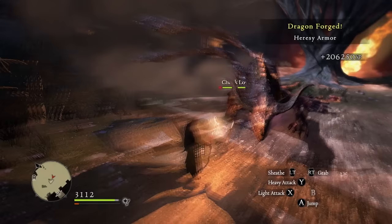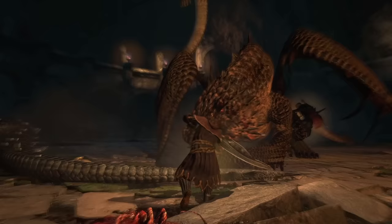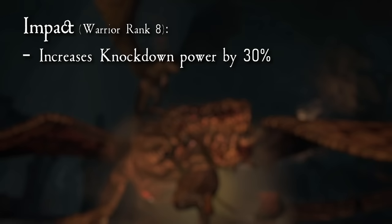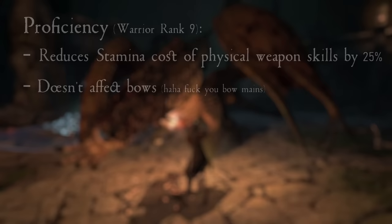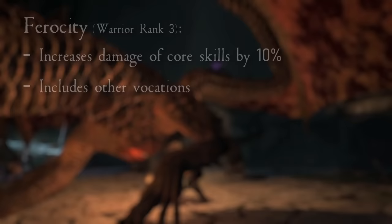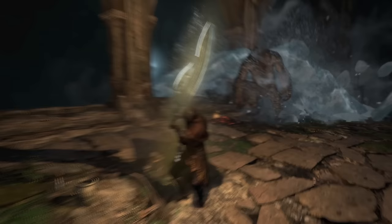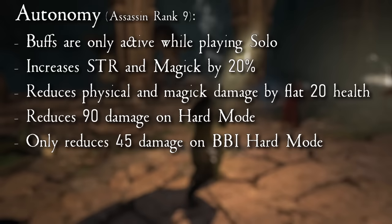Let's move on to augments. Warrior possesses some of the best augments in the game. Clout is essential for its 20% strength bonus. Impact gives you a knockdown bonus, which is also essential. Bastion is highly valuable during early game hard mode but loses relevancy later on. Proficiency is quite good, especially when using Erocles. Ferocity is okay but you can just slot a strength-boosting augment instead. Temerity and Audacity are useful but there are better options. Warrior benefits greatly from Fighter augments and a little bit of Strider too.